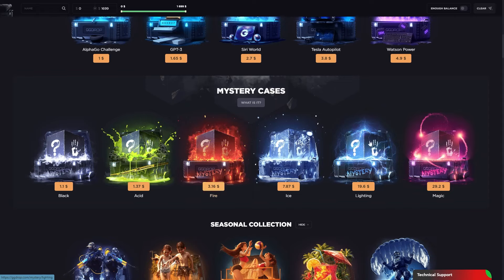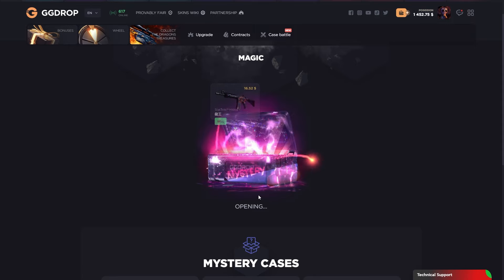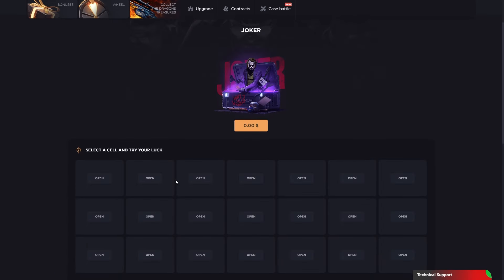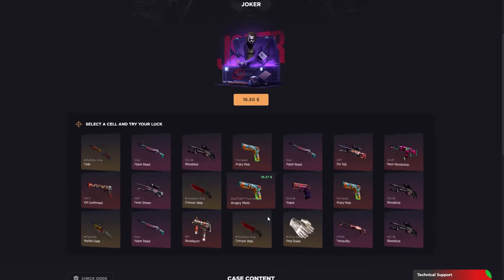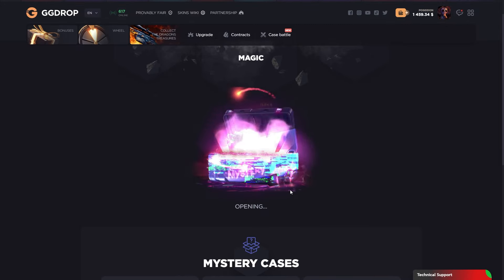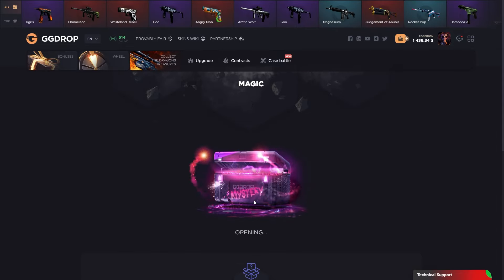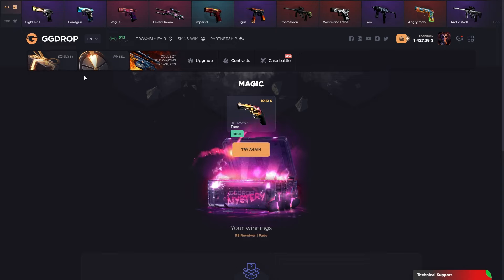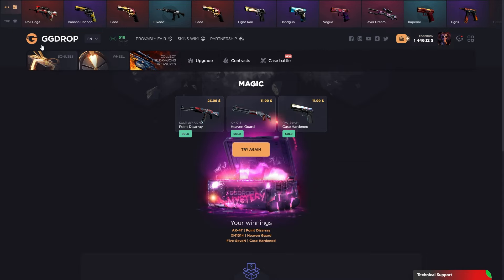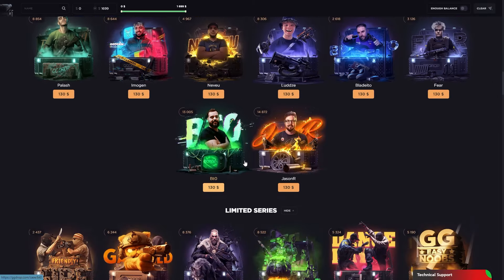Let's open more maestro cases - 30 dollar, not good. One more and last one from the maestro cases. Let's open the joker case - it's a card game, not a regular case. That's a fair price. I liked it - you can get cases from that case, not every time but you can. Last one - okay, last three prizes. That's a good cashback, we got our losses back.